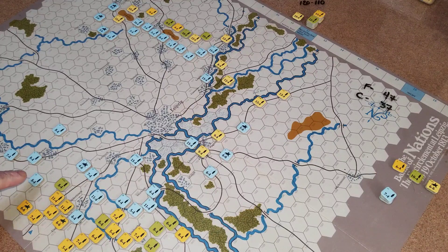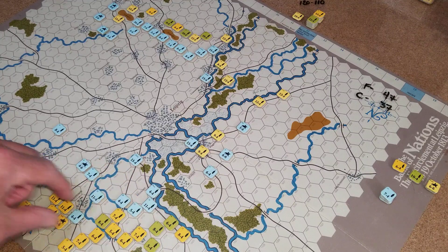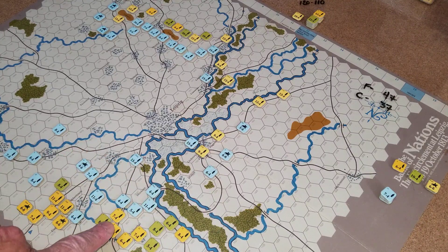We decided to shift the units from the northeast quadrant because there are no coalition forces coming in for five turns up there. So we're going to bring these forces down here because there's a massive Prussian and Russian force down here. They've got to do something — they've got to stop this because these guys are starting to make ground.